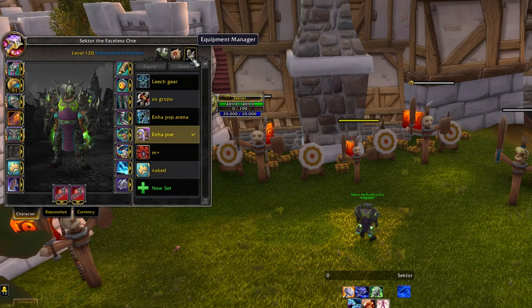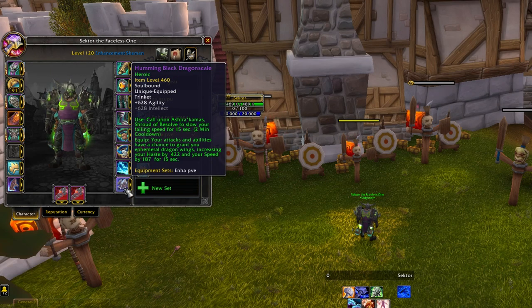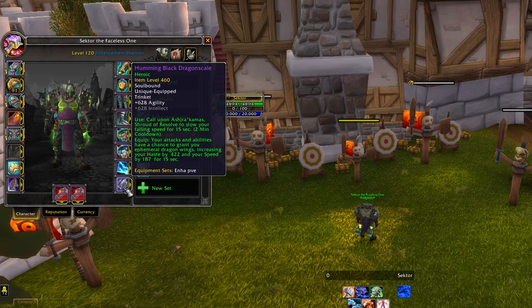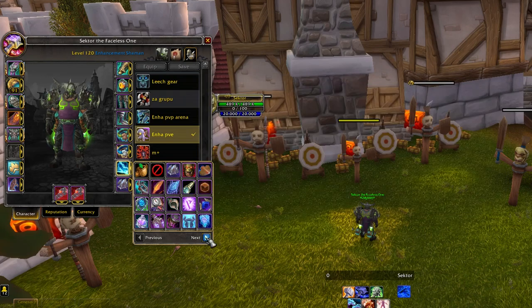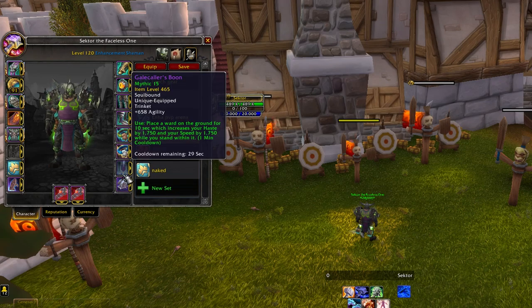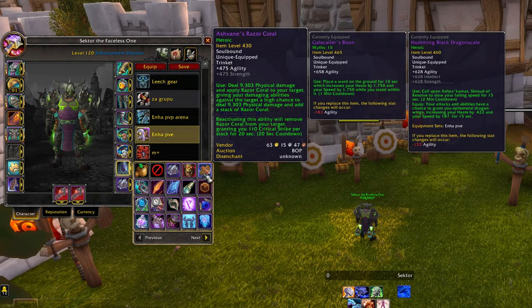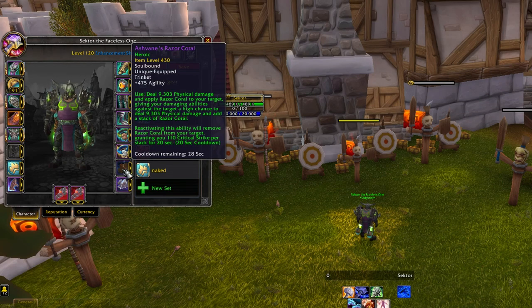Moving on to trinkets: for raid and single target, in my opinion the best combination is Vita-Charged Titanshard plus Corrupted Gladiator's Badge. The Badge constantly gives you Haste plus some speed, and the Vita-Charged one has a great effect giving tons of Haste, which is your main stat. Glacial Tidespike is good but requires you to stand still, which is hard on many fights.